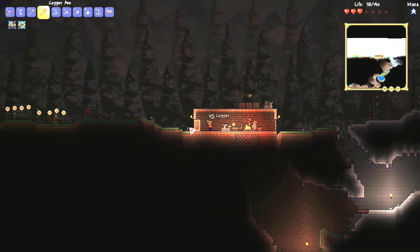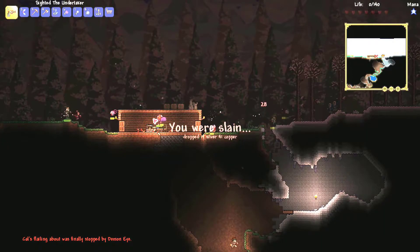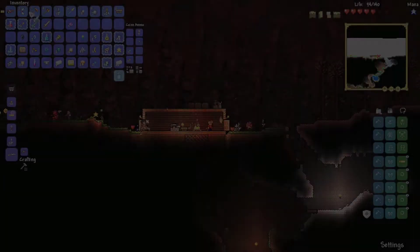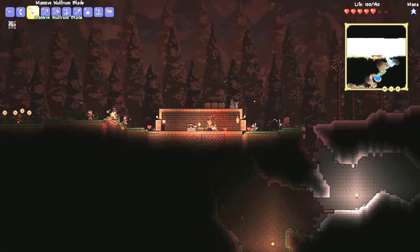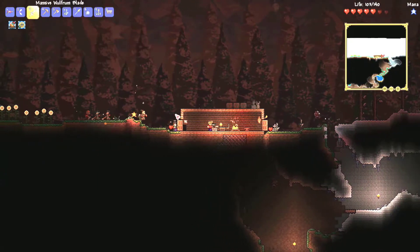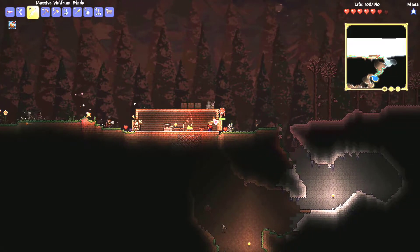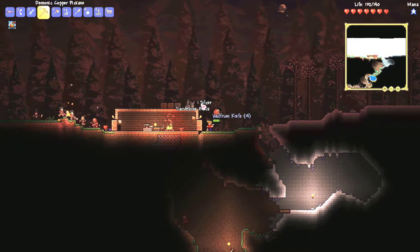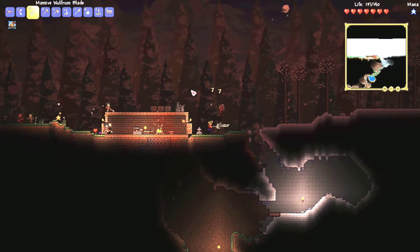Gonna barricade myself in here, I guess. Jesus Christ. Sort of forgot they can open doors. So I just made the first modded item — it's called a Wolfram Sword. And it's actually auto-swing, which is crazy for that early of a weapon. It's gonna be really good. Since we have the Blood Moon, I was just like — you know what, I'm gonna make it. And it's actually pretty good.